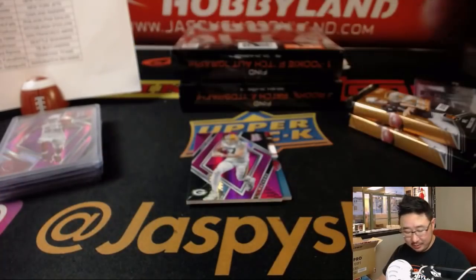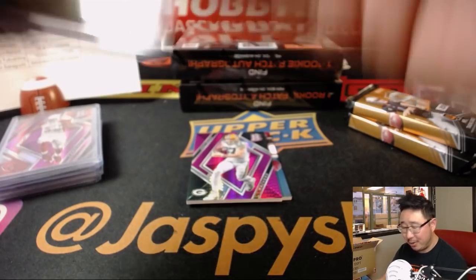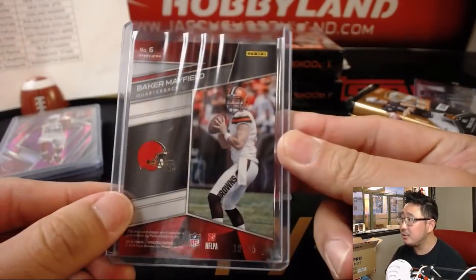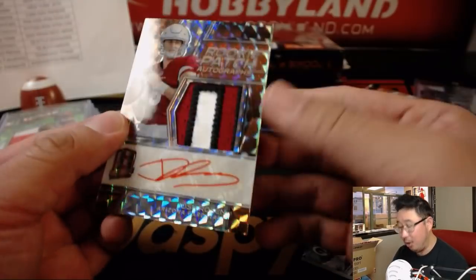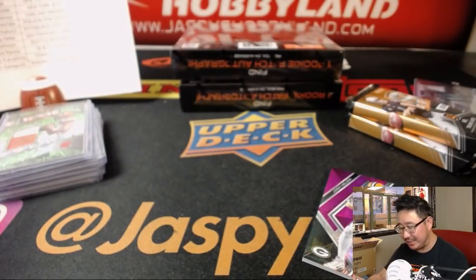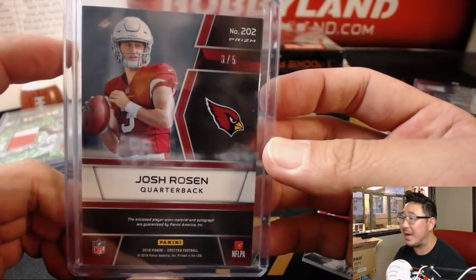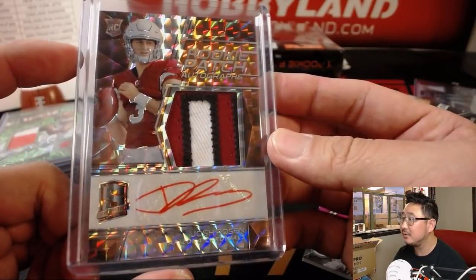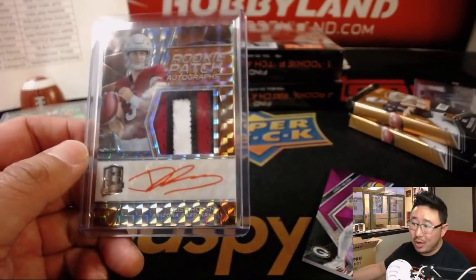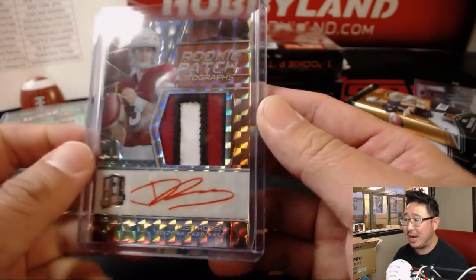Next Era — might be the next era — Baker Mayfield, 18 out of 25. Jason Gay with the Browns. We've not seen a Baker Mayfield auto yet, or a Josh Rosen auto — now there's Josh Rosen! Rookie Patch Autograph, three colors in the patch, nice orange ink autograph, 3 out of 5. Jeremy Cole with the Cardinals — all aboard the Big Hit Express, woo-woo!